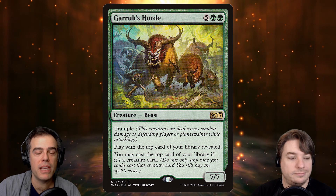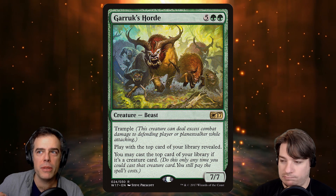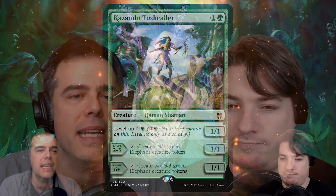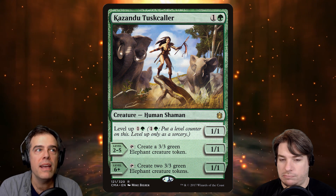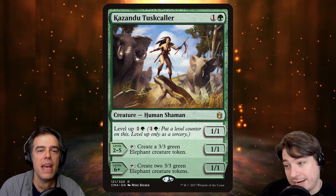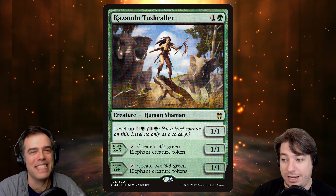I must point out how Garruk's Horde interacts with Tatyova too, because playing a land draws us a card, so we're able to change what's on top of our library fairly easily. We also have a whole suite of creatures that use level up — because hopefully if we have Wilderness Reclamation or Biomancer's Familiar, or ideally both, we get to level these creatures up on our main phase, but then get to hold up the mana anyway. That's always been the problem with level-up creatures. For example, Kazandu Tuskcaller — we can get it to level six and crank out a couple beasts per turn. Even at level two, one beast per turn is not nothing.